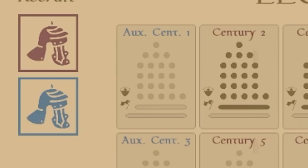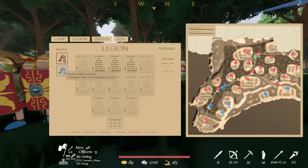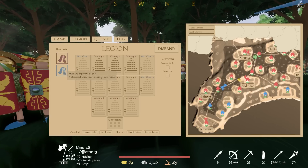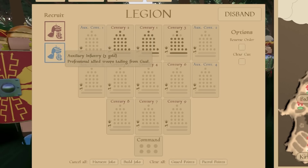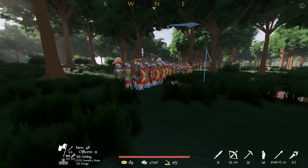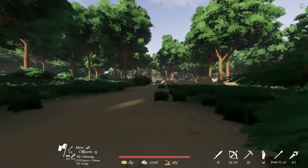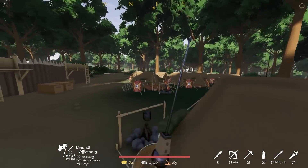Let's check out the legion. I've got three centuries — this one has two unfilled officer positions. We have auxiliary centuries and can fill them with mercenaries from Gaul, which is the Germany/France area — very angry people with blue all over their faces. Legionaries cost one gold, but Gallic auxiliaries cost three gold, so we're gonna need a lot of gold. We're heading back to camp — our camp right now is mostly just a mobile one so we can quickly conquer the surrounding area.